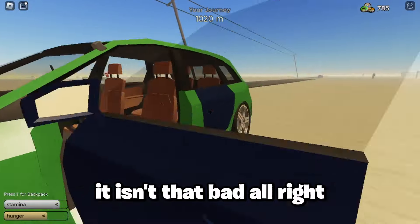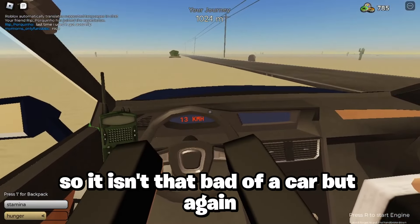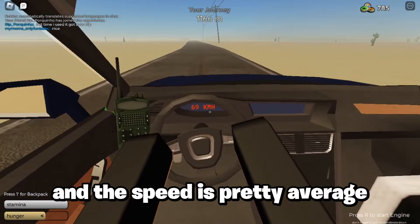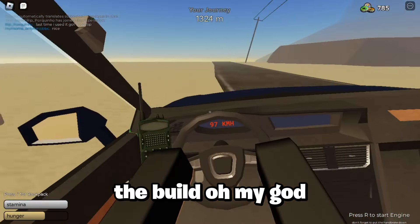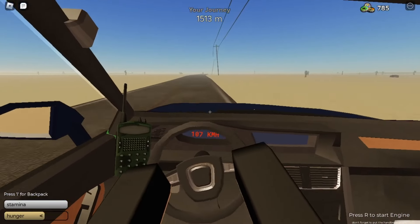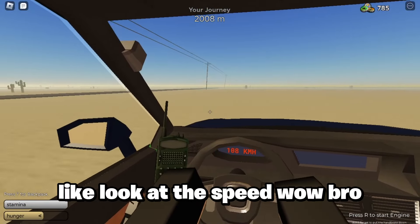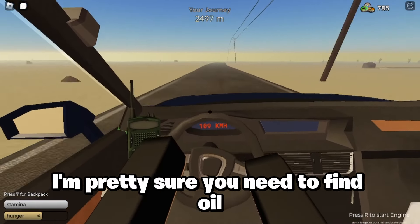My teammate also said it has auto-flip, which is kind of good. It isn't that bad of a car, but it has the same problems as many cars in Dusty Trip — the gas runs off too quick and the speed is pretty average. That's kind of acceptable though, because you can always change the speed by using a different engine. The build looks really good, plus it has a price. I'd give it about a 7 out of 10. The max speed shows 107 in the shop, but we're definitely going faster than that — around 109.